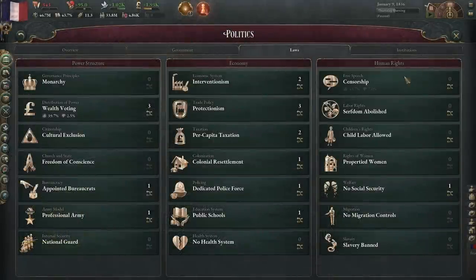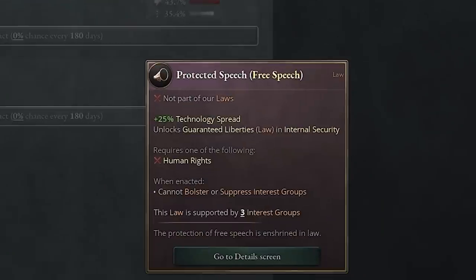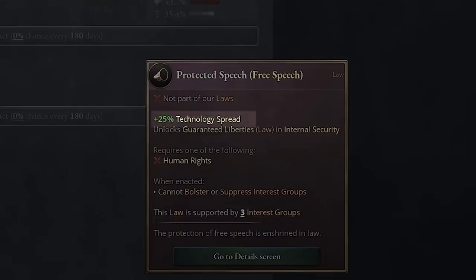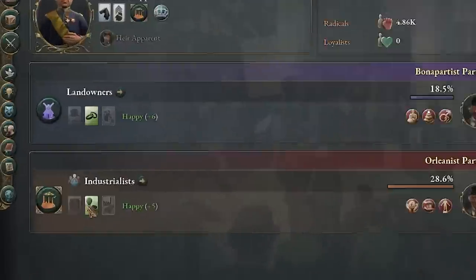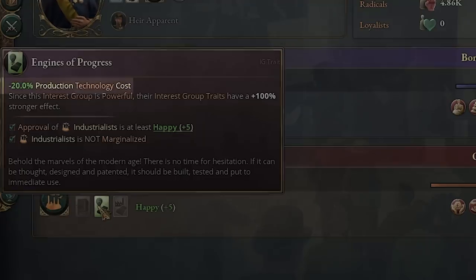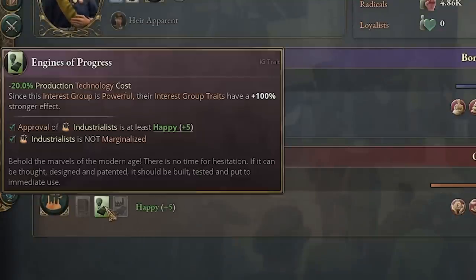Under your laws, under human rights and free speech, you can go for protected speech — a great option that gives a plus 25% technology spread bonus. Interest groups and their traits can also impact technology. Industrialists, for example, have Engines of Progress: if you make them happy enough, they'll give you minus 10% technology cost. We're getting minus 20% because their clout is over 20%, so they're getting double the bonus, which is really good.